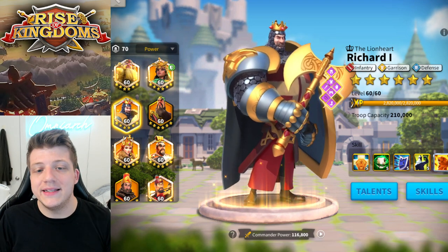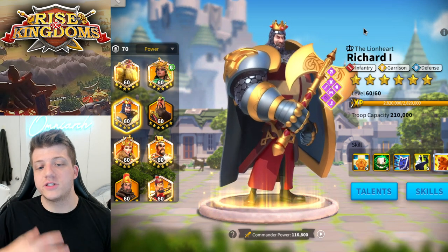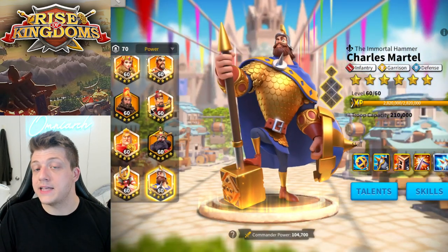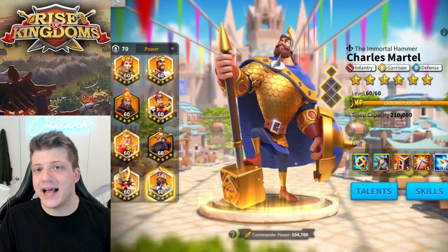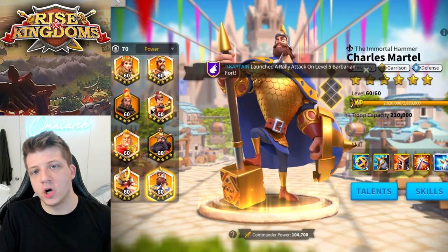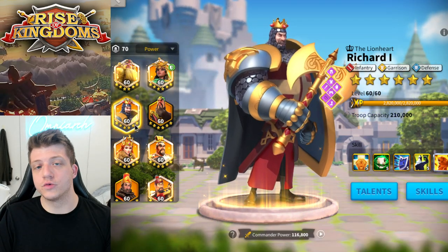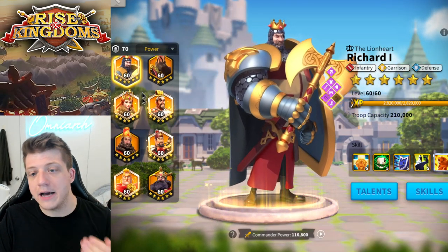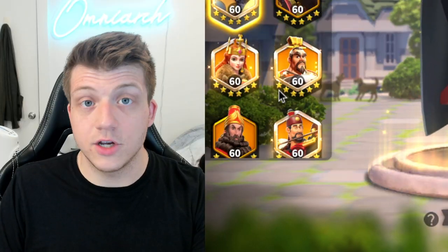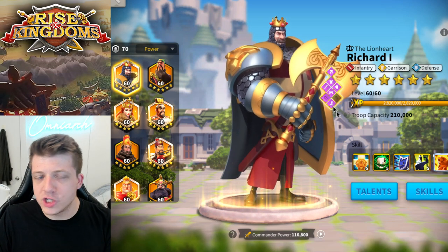First, we're going to talk about Richard I, because he's sort of the first mega tanky commander we saw in the game, alongside Charles Martell. That pairing is typically seen as the holy grail of tankiest marches. Whether that's necessarily true is hard to say, but it's definitely the oldest. One of the reasons I expertised Richard a long time ago is because I saw just how tanky a Richard-Charles march was in Ark of Osiris. Since then, that march has sort of fallen from grace, but what makes Richard so tanky?